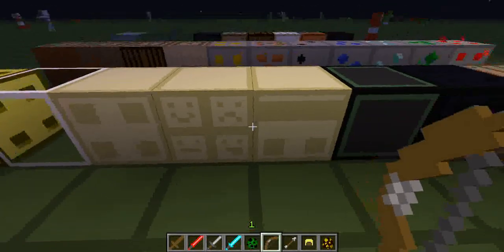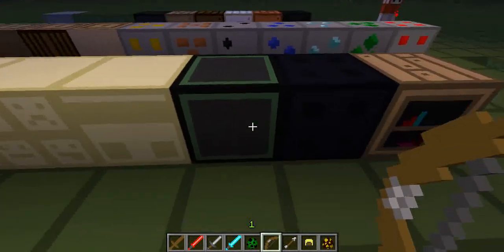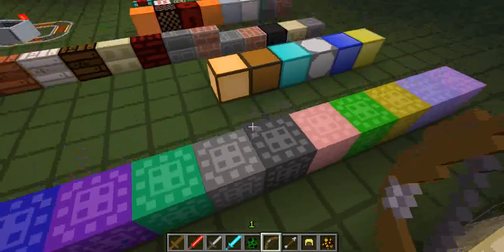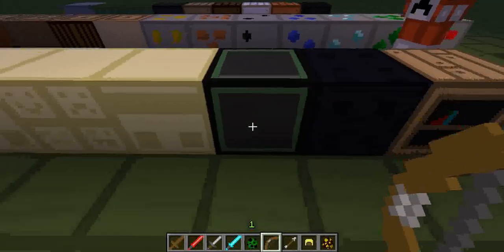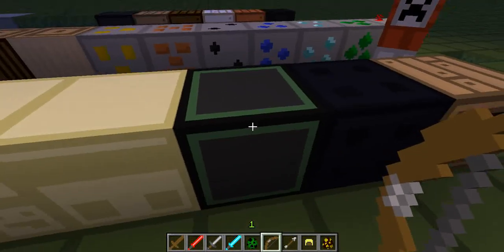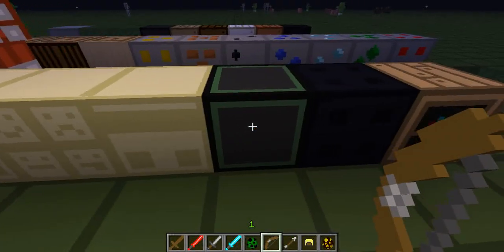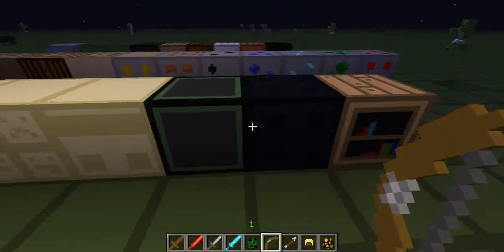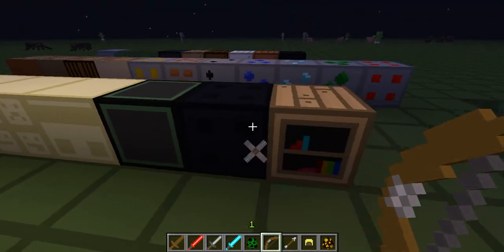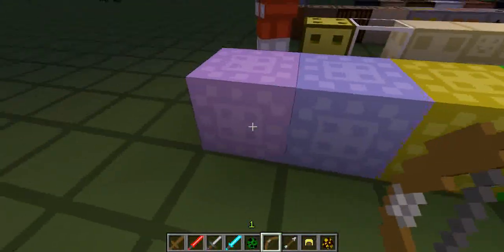There's sponge. Glass. There's three sandstones. That's mossy cobblestone — doesn't really look like mossy cobblestone, but still looks pretty cool. There's a creeper — I really like the creepers. Obsidian and bookshelf.